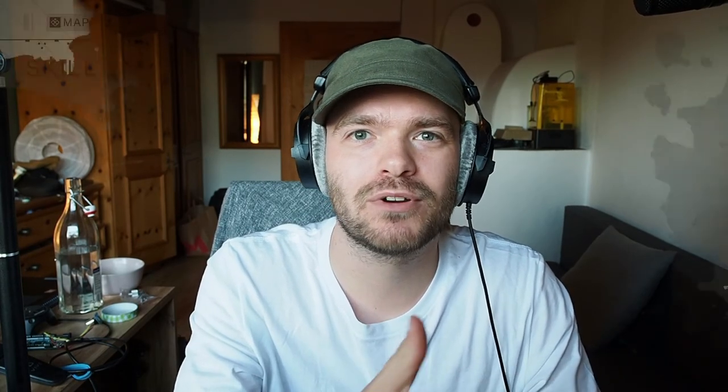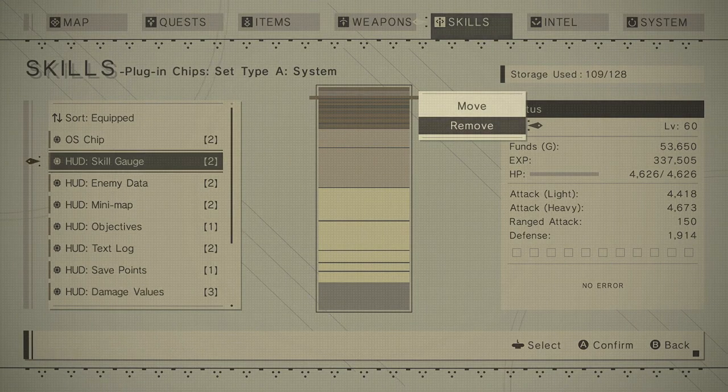You should play the game if you haven't - get all the endings, it's such an amazing game. There are also other ways the interface plays into the fiction, like you can take out HUD elements like the overlays with a health bar and so on - out of the interface to give yourself more CPU power to delegate into attack chips or defense chips. It does a lot of brilliant stuff like this with the interface.